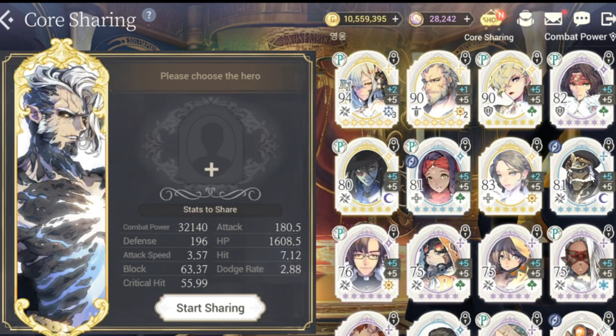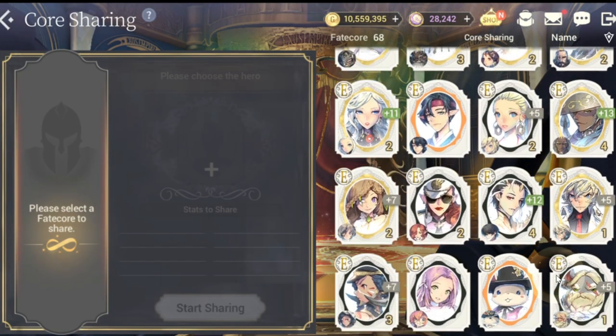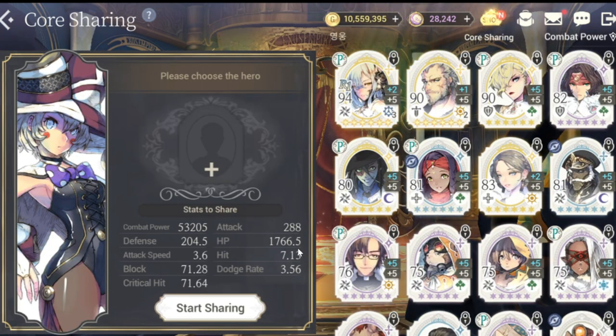Tip number one: use the Fate Core for core sharing that has the most number of fusions. I only have two here with level five fusions. The stats that you'll be sharing are fusion stats — nothing else. So even if you enhance the Fate Core, the only stats you're going to give to the hero will be your fusion stats.